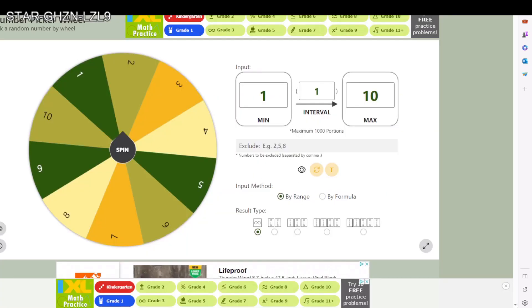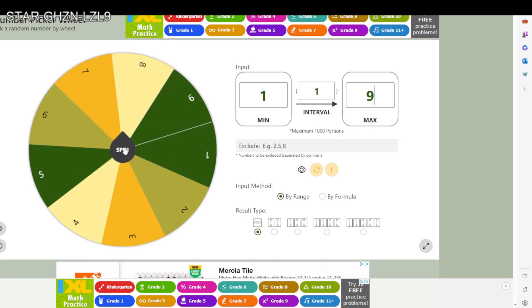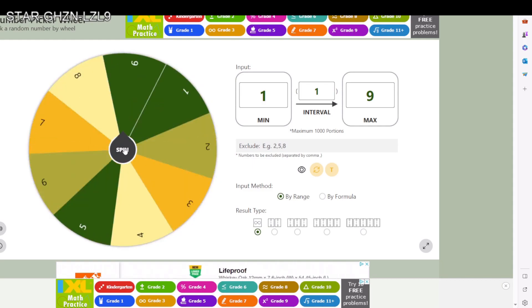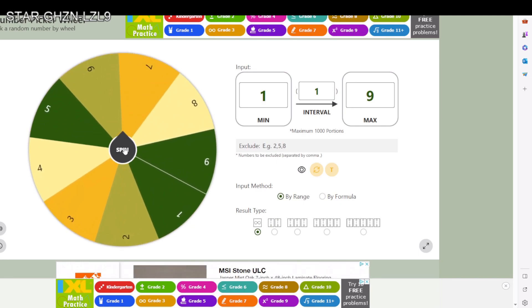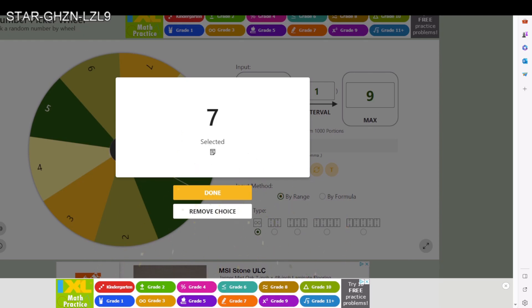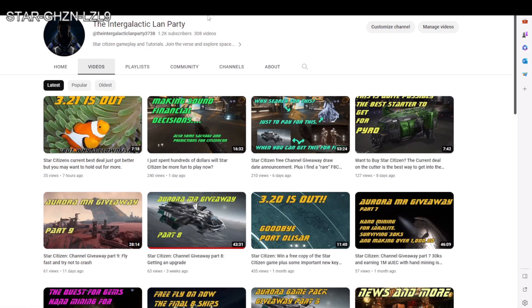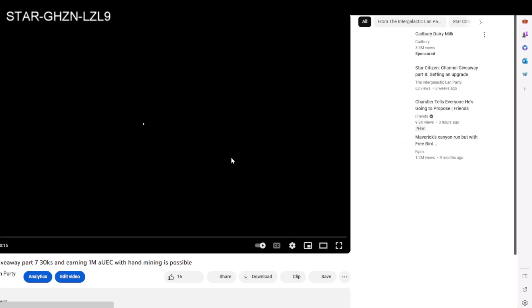So what I'm going to do is choose a random number between one and nine — that's what we're going to do. We're between one and nine, let's spin — which video are we going to look at the comments for? It looks like video seven! Lucky number seven. Let's go back — lucky number seven is...